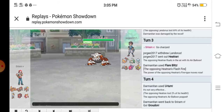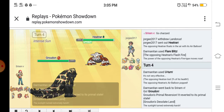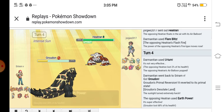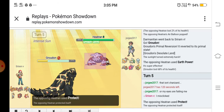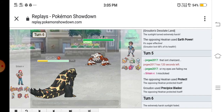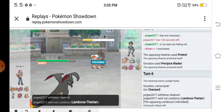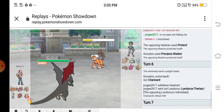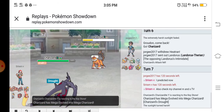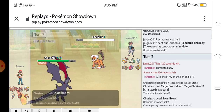Heatran's Air Balloon popped, and I switched out into my Groudon. He used Earth Power and did so much to me. He used Protect stalling. I sent out my Charizard and he switched into his Landorus — I predicted the switch, mega evolved my Charizard, and used Solar Beam to KO the Landorus. Bye bye Landorus!